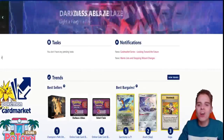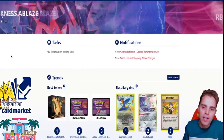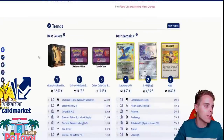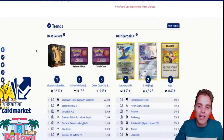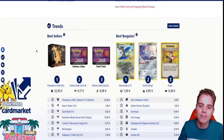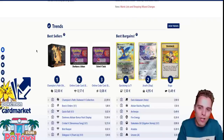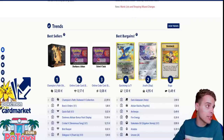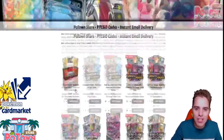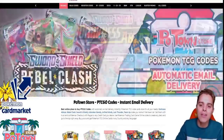This video is also sponsored by CardMarket.com — a platform I personally use every day. It's for European players to purchase and sell cards all across Europe. You can open up an account and start selling yourself or buy a fantastic amount of products from people all across Europe. Definitely check out both sponsors, PotownStore.com and CardMarket. If you go to PotownStore, use the coupon code ZAPDOSETCG for 5% off your next order. Definitely do so — you'll help me out a ton.